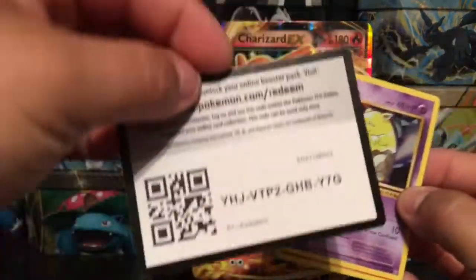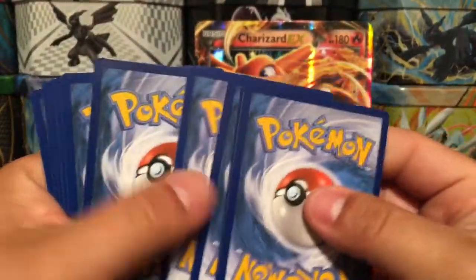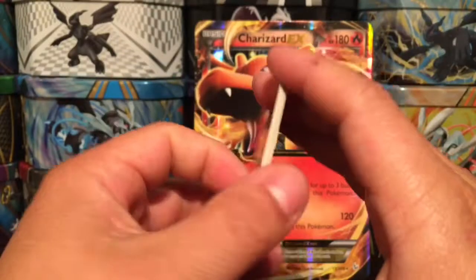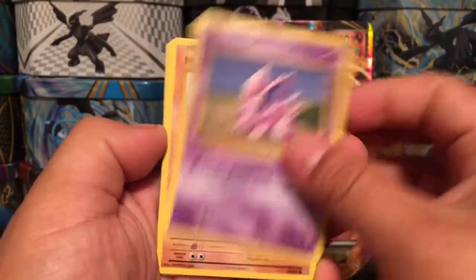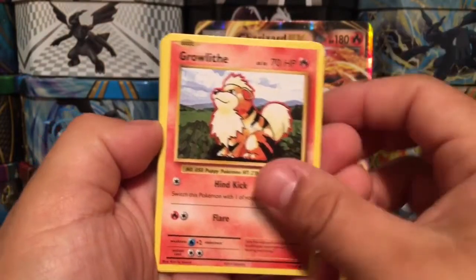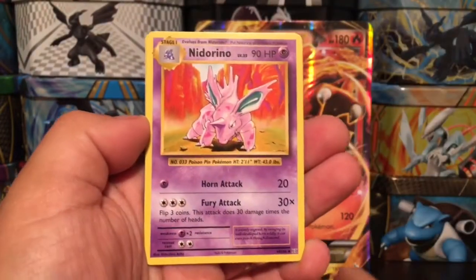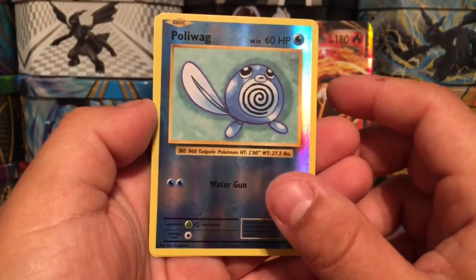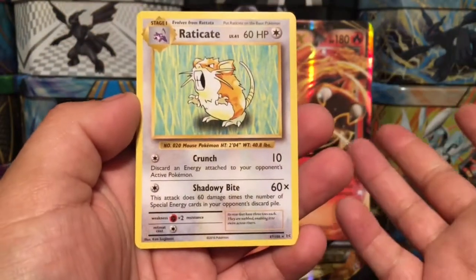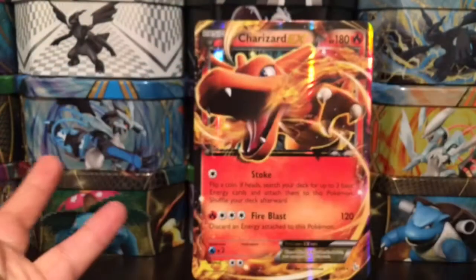Here is the code card for you guys. From this Evolutions pack we have Drowzee, Ponyta, Nidoran, Machop, Growlithe, Porygon, Pidgeot, Spirit Link, a Nidorino, Ponyta reverse holo, and for the last card today - Raticate rare non-holo. Wah wah wah.